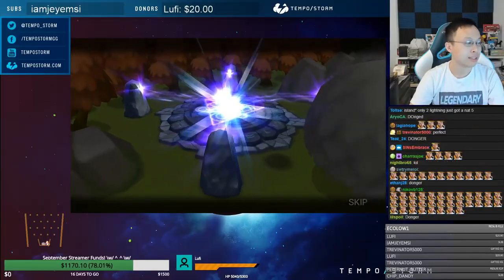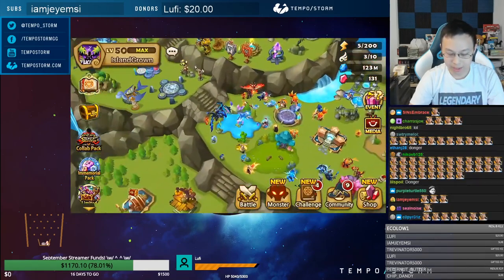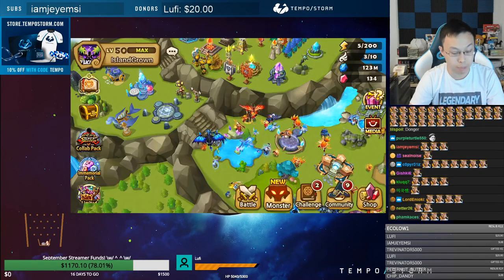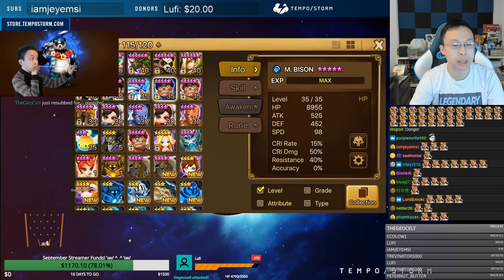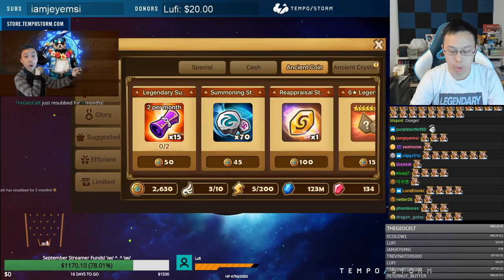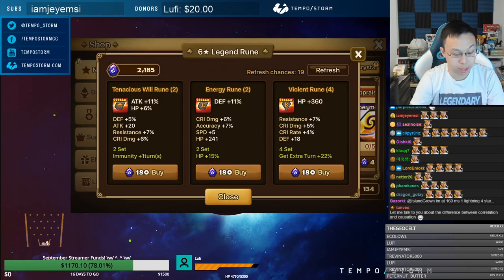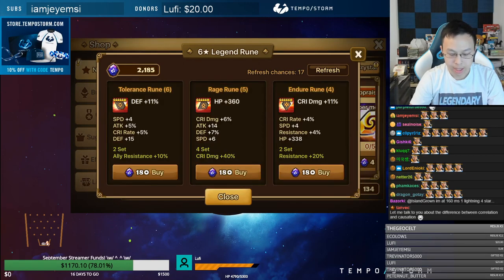And the dream is dead. Great Inugami. Anyways, one last thing I can do is refresh my ancient shop. Let's see if we get anything good. I'm pretty happy about getting the whole Bison family — it makes me feel like if I do more summons maybe I'll get all the Reus as well. Let me go ahead and do my ancient crystal shop refresh.